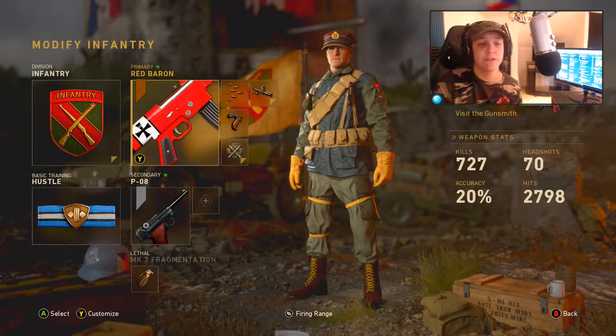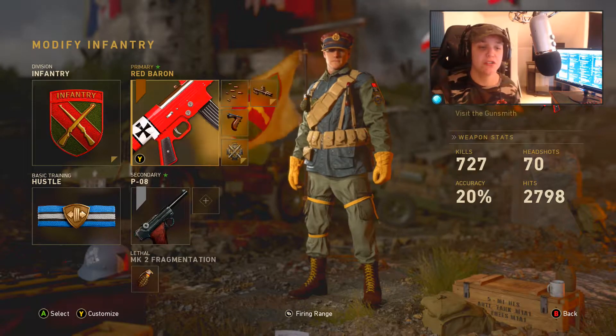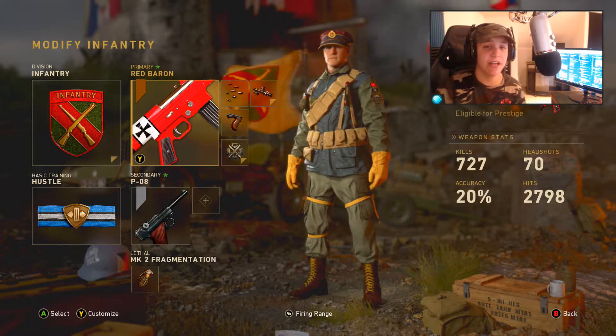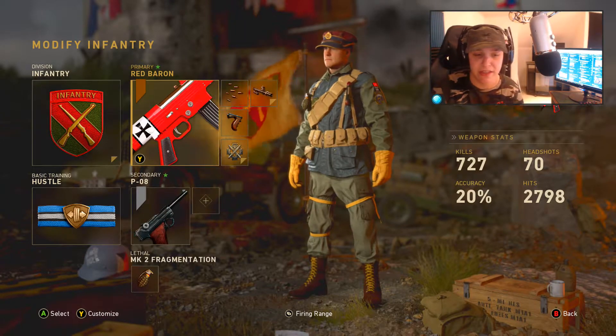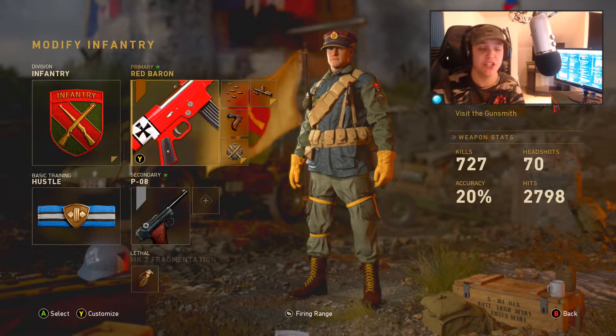We're just gonna go over the class setup right here. This is the infantry division, of course, with rapid fire, advanced rifling, and grip. The basic training we have going is hustle. We have the PO8 pistol and an MK2 frag grenade. I'm almost positive that the STG 44 got a secret buff — obviously you guys see that in the title — and I'm not clickbaiting.